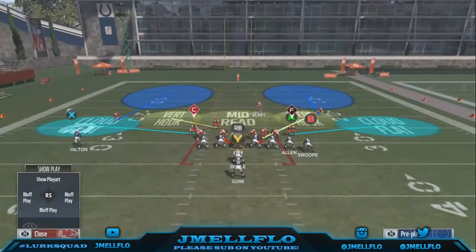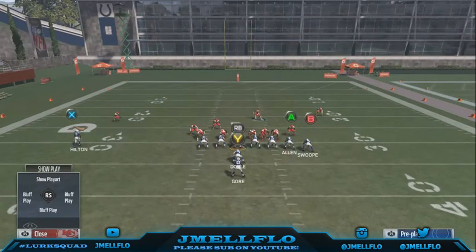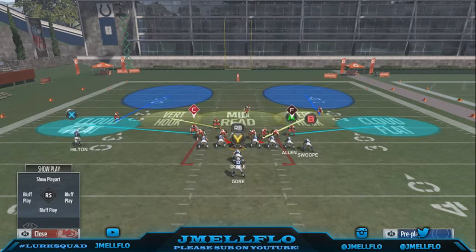In Madden 17 the run is so successful because EA tried to simulate a real life running game. When you run the ball you can just hold RT, the linemen are blocking like they're all six-foot-seven and bench 780 pounds, so it's hard to get off blocks. Once you hit the outside it's really hard to get to a running back and there are a lot of broken tackles.